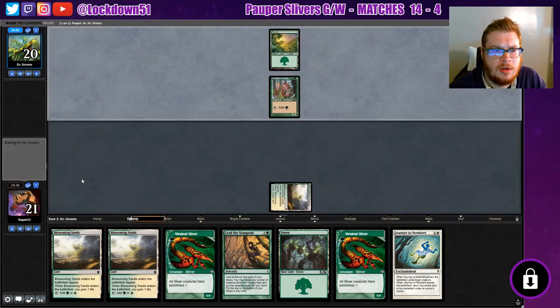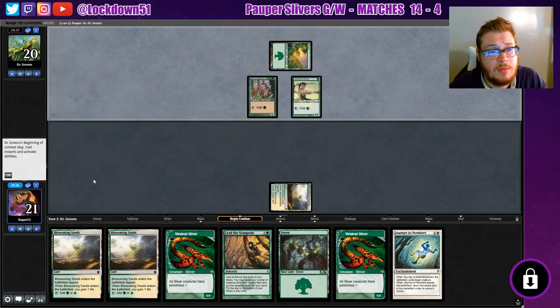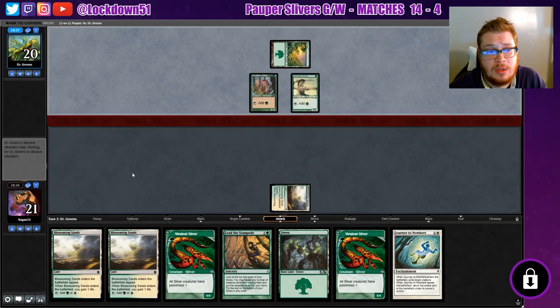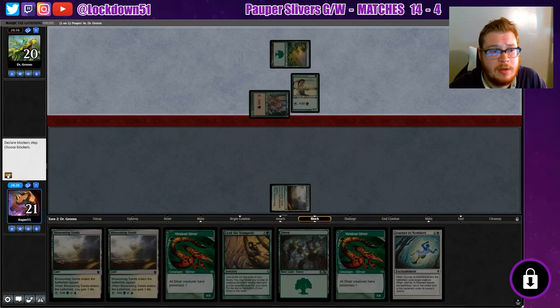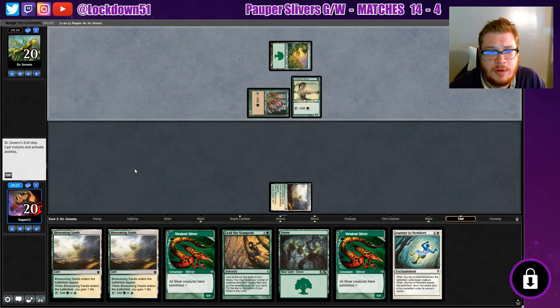We have a Journey which is good because we're going to need to take out some of their critical Elves. I'm not exactly sure which will be the most important ones to take out but we'll see. They already got two mana ramps on the board — I don't know if you want to aim for the mana ramps now or aim for the ones that do other effects later.